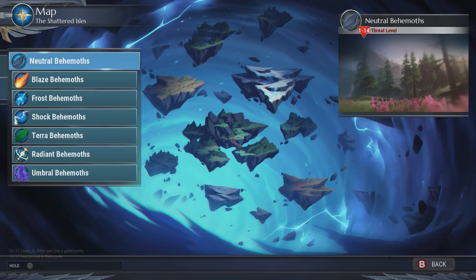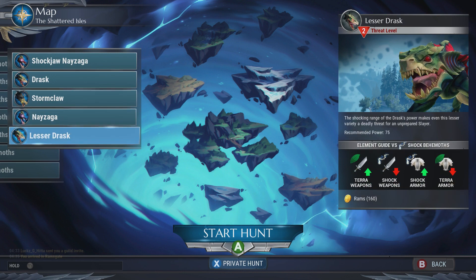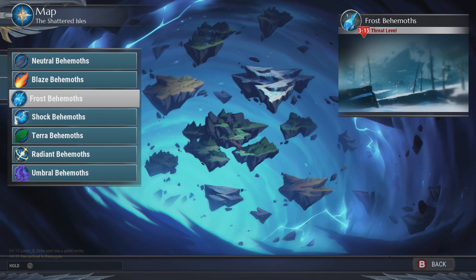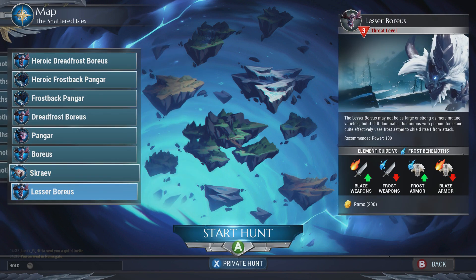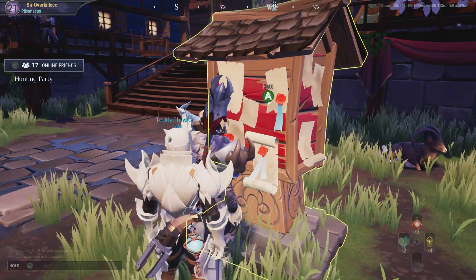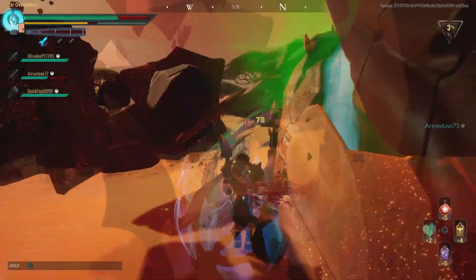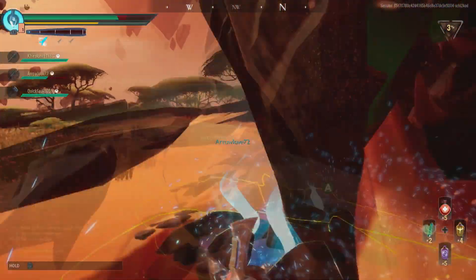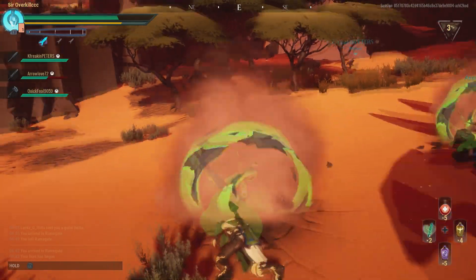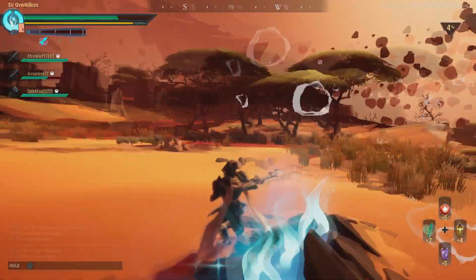I'm going to start with my number one favorite change: on the hunt board, behemoth strength and weaknesses are now viewable from the hunt board. This should help slayers better plan and prepare for hunts. If you go to Pursuit — when you're directly pursuing a specific behemoth — it's going to show you the weaknesses and also what type of armor you should wear.